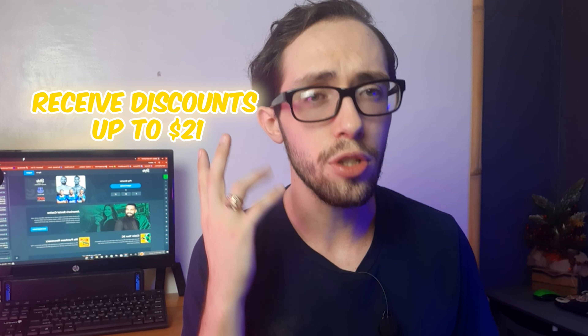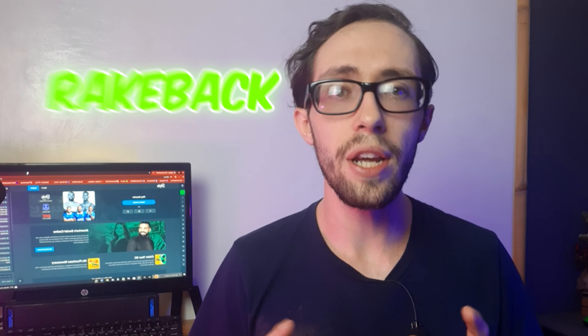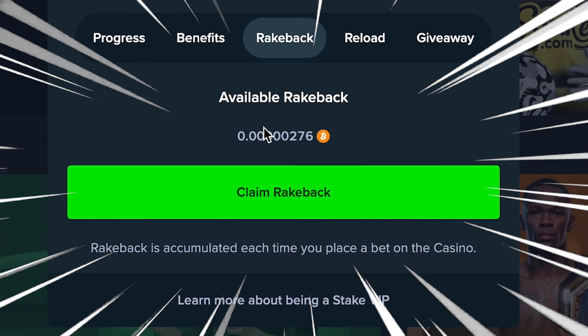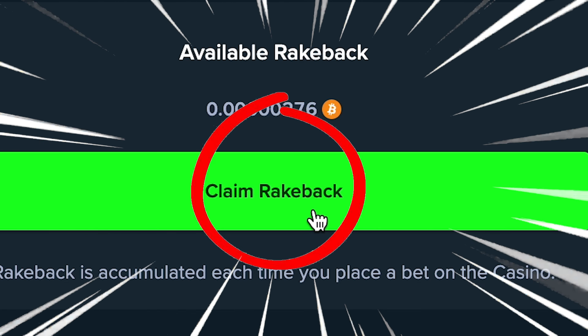This means for your initial week with Stake, you'll receive discounts on your wagers for up to $21. However, this code gets you even more — you'll have rakeback activated in your account and Stake will match your first deposit up to $1,000. You'll get 5% of the house's edge back to you on each bet you make.